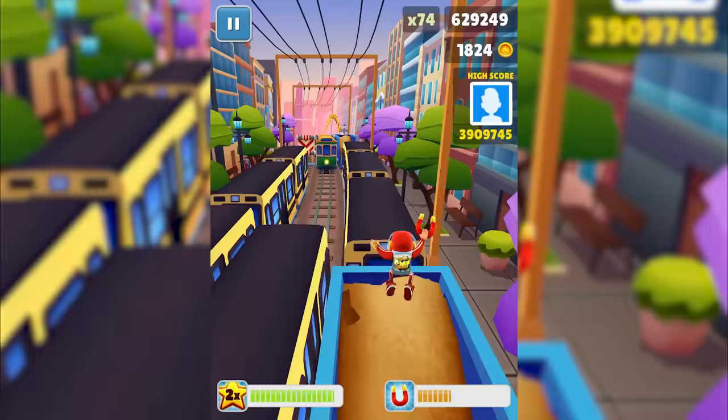Tip number 6: High Ground is your friend. Like a certain Jedi Master, consistently reaching and staying on high ground is very powerful. It's gonna help you prevent a ton of crashes and it's also gonna give you a clear overview of what's ahead. So when you see those ramps, or if you pick up a pair of Super Sneakers, get on top of those trains and try your best to stay up there.